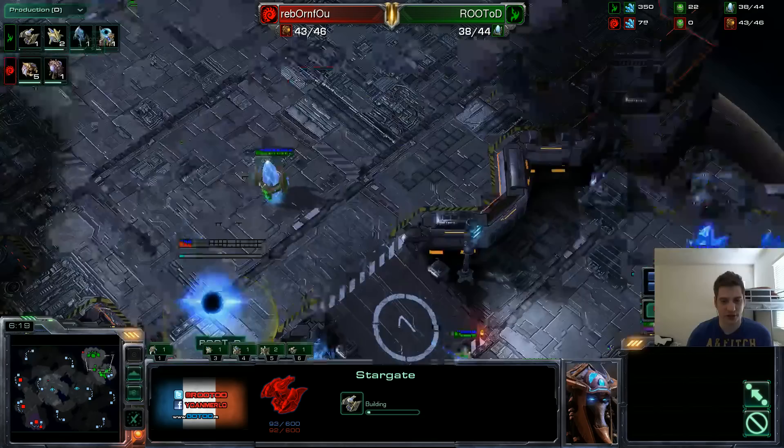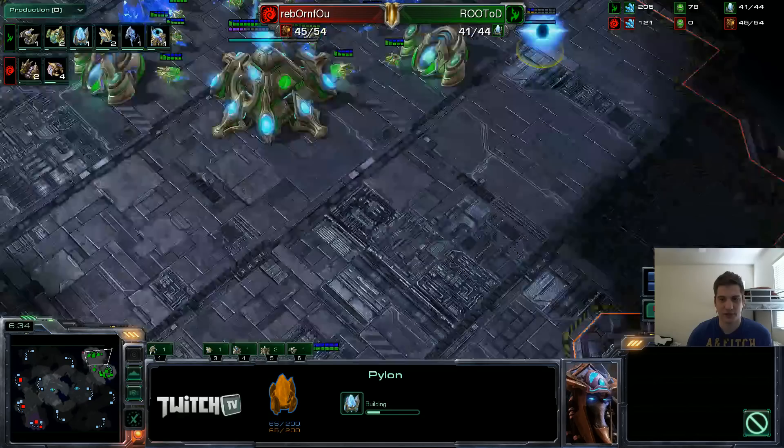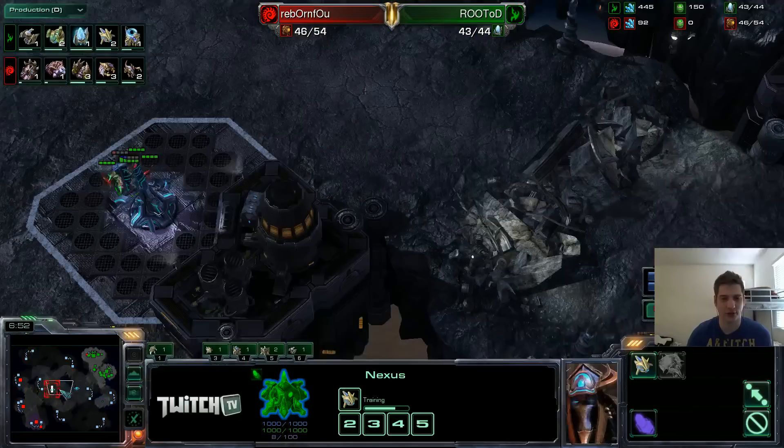You can see the Zealot and kill a lot of zerglings. Very important — I want to make him as scared as possible of a potential attack and maybe stop droning for some time. I also note not to get supply blocked here. Now I take my two gases at 6:30 — this has become the very standard timing to take two gases at the expansion. You should almost always do it around this time; otherwise, it's a big tell that you're going for a lot of gates and some kind of push.